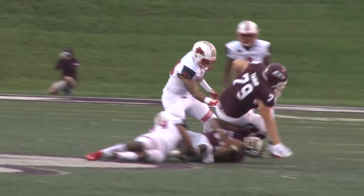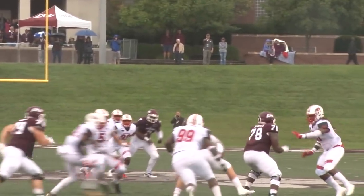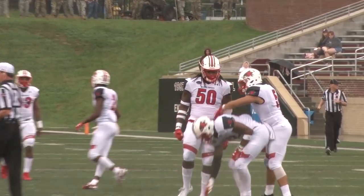They will hand it off to Booth. Allen calls for the snap, two-step drop in the pocket, scrambles out to the right. Redhawks have him contained and they sack him back at the 33-yard line.